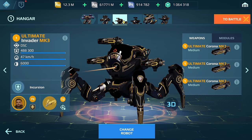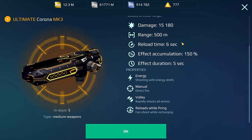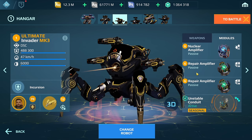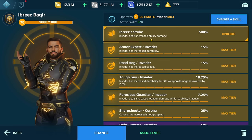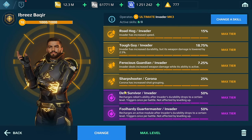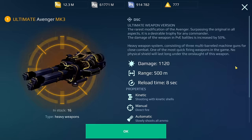We have the ultimate Invader with the ultimate Corona weapons. I believe these weapons are going to get a buff in the future — we're testing it on the test server, so I'll be paying close attention to how they perform. Modules: Nuclear Amplifier, two Repair Amplifiers, Unstable Conduit. The Kestrel pilot — the Invader deals increased ability damage of 500, which seems like a lot but works out to be about 30,000, so it's not really that much. We have Sharpshooter for the Corona weapon.